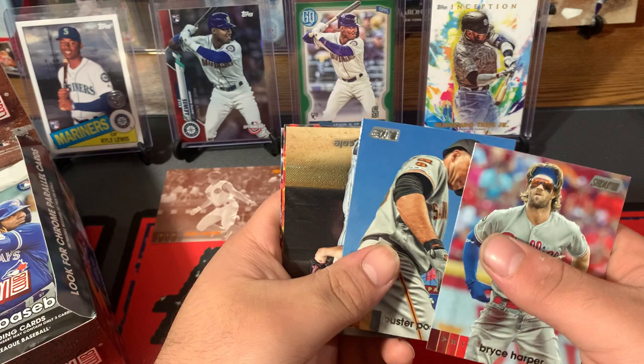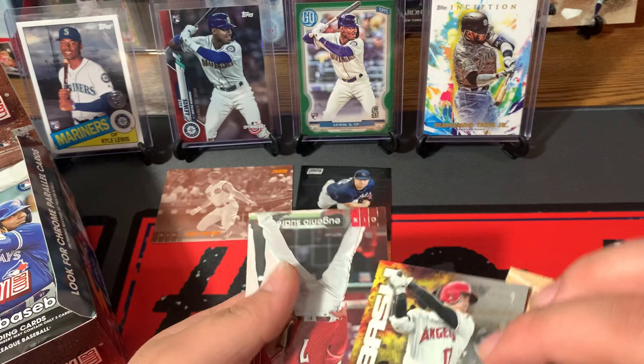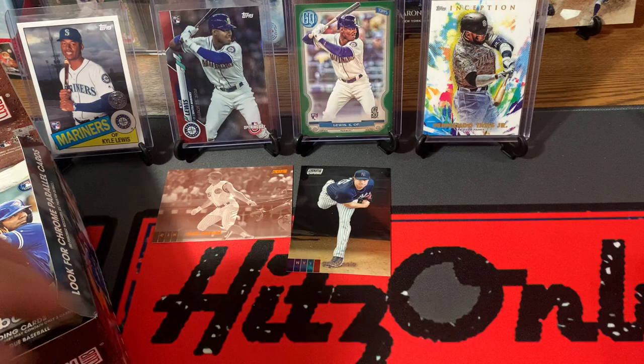Bryce Harper, Buster Posey. I think this is a Chrome card here — these are one per hobby box, I know that. Garrett Cole Chrome. Shohei Ohtani Bash and Burn, get a front and back card. And one of my favorite Red Legs, Eugenio Suarez, blowing a bubble with the blonde mohawk — classic picture right there.